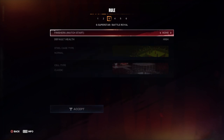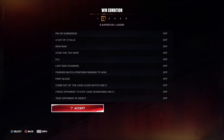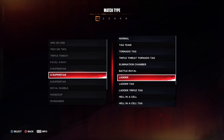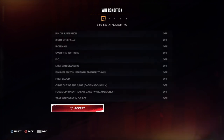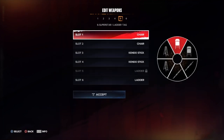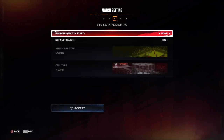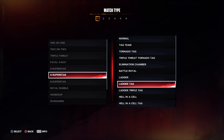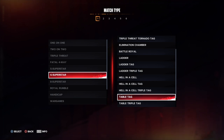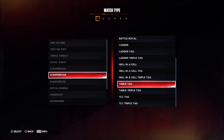Six-man battle royals only offer time limit as customization. Ladder matches at this player count are the same — time limit only. Ladder tag matches give you time limit, finisher settings, health, and a customizable weapon wheel. All tag team match variants follow the same rules as their base versions.